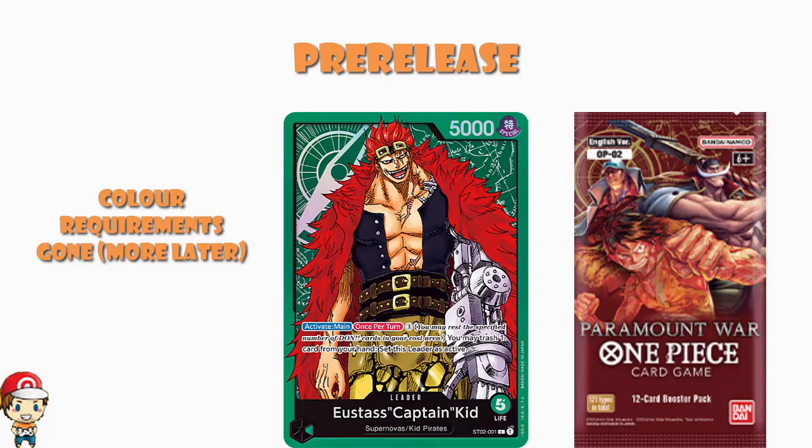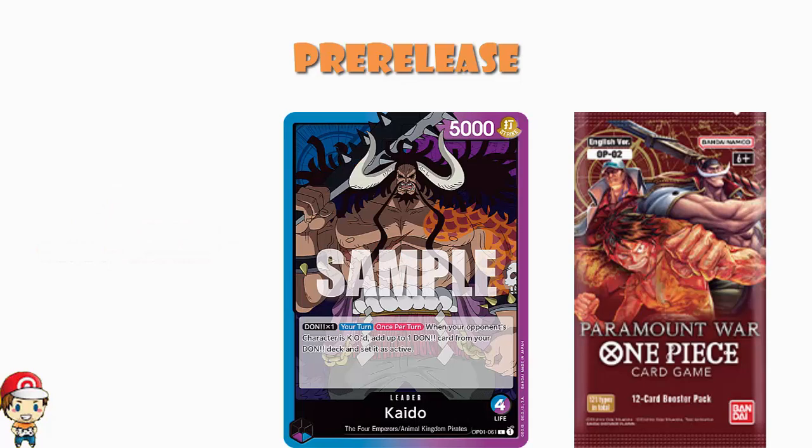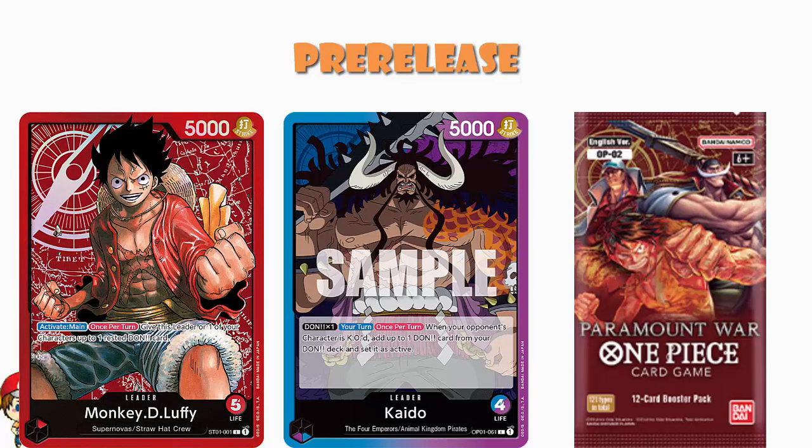Take something like Kaido, for instance. It's a dual color blue and purple leader, which means you can play blue and purple cards. You have four life rather than the usual five on a monocolor leader, but you at least have the possibility of playing blue and purple cards. That's a big advantage from a dual color leader — it's why they have four life rather than five. But in a pre-release you can mix colors anyway, which takes away that huge benefit, but you've still got the downside of four life. And you might not pull a leader at all, because you don't get a guaranteed leader per pack and you need a leader to play the game.